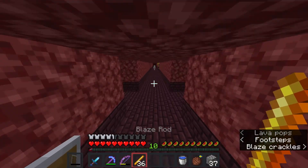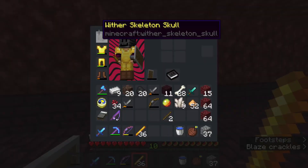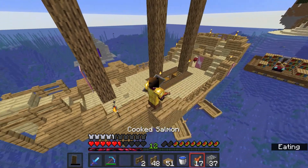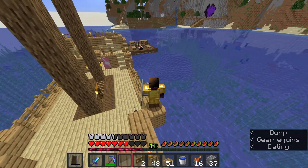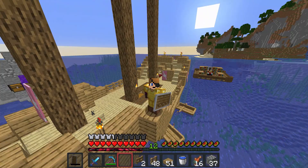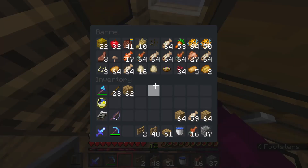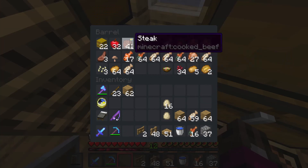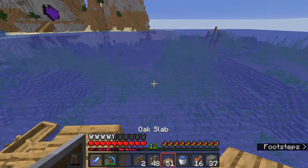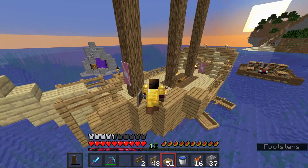Now that I have half a stack of blaze rods, I don't think I'll need any more in my life. I ran out of food so I had to come home. I'm gonna plant one there — I don't have that much room on my ship and that causes a lot of things to just be around the ship. I have a bunch of eggs and almost no actual meat that I can sustain myself on.